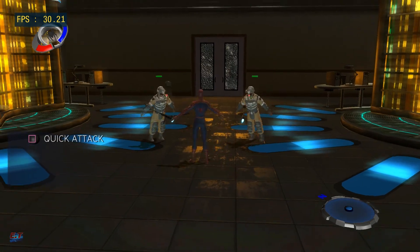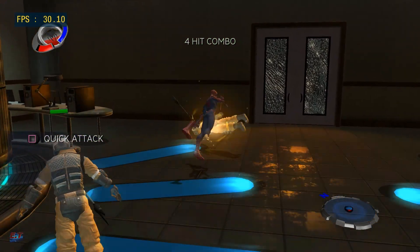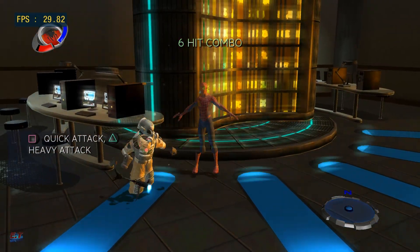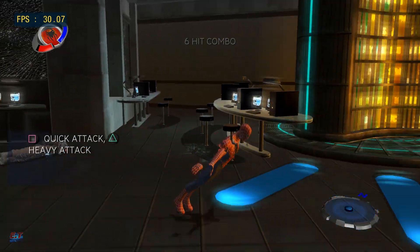Press the attack button to attack. Am I going too fast for you? There are actually two attack buttons. Try using the other one on this set of guys. You see, enemies will block different moves. So experiment with the two.